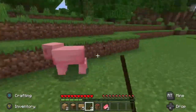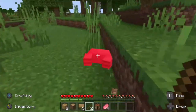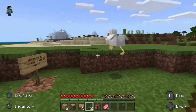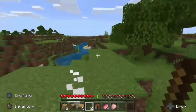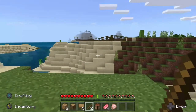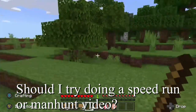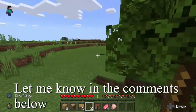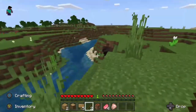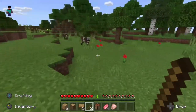There we go. Come here pig, don't run away from me. I know you just saw your friend die. And this chicken. Now, where to make a home? This actually looks like a pretty good area. There's lots of trees, and there's water to make farms, and a cave right there. So we can start off there. I'm going to go kill these animals because we need the food.